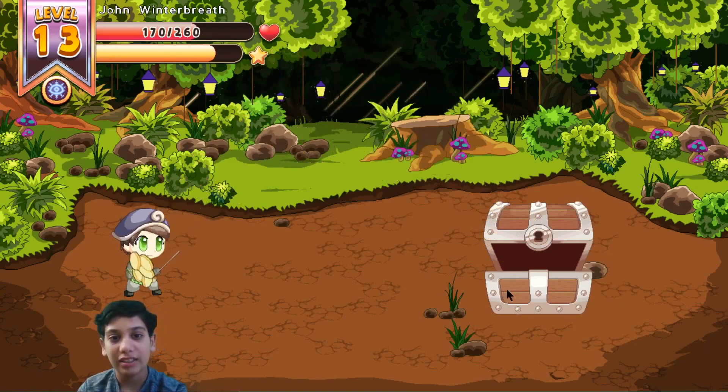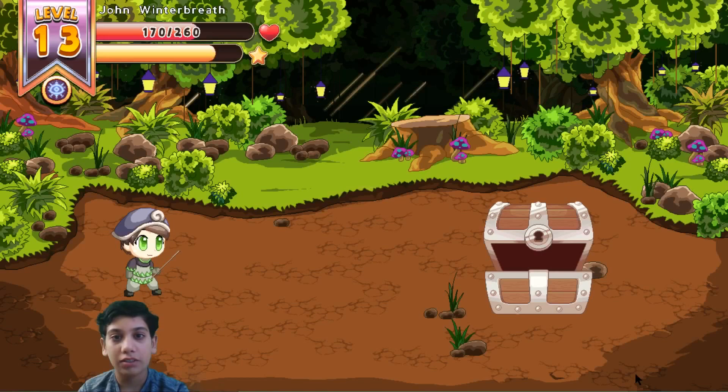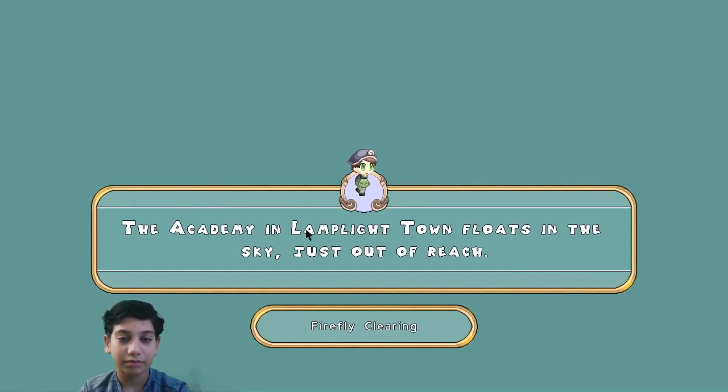Open the chest. I got 100 coins. Those number stars - who cares about number stars right now? Let's click next. We're so close to leveling up!